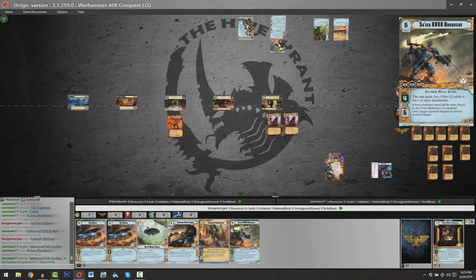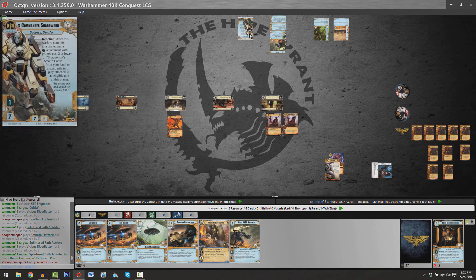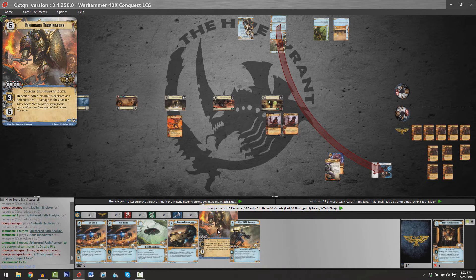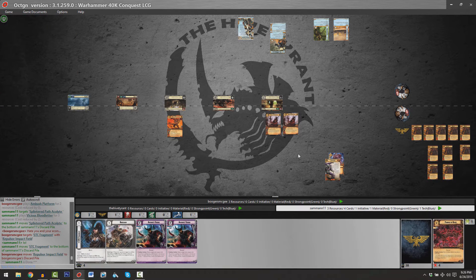The Sakaya XV-88 Broadside already has Area Effect 2, but could potentially have Area Effect 4 — and that's always cool. At planet number one, Sam has two copies of Vicious Bloodletter — two 4-4s for five apiece with Area Effect 3. If Shadowsun shows up at planet one, she's going to take a large volume of damage. The Firedrake Terminators, unfortunately, only deal damage to an attacker when declared as a defender — Area Effect does not trigger Firedrake Terminators. No matter how hard you try, the spark in that relationship is just dead.